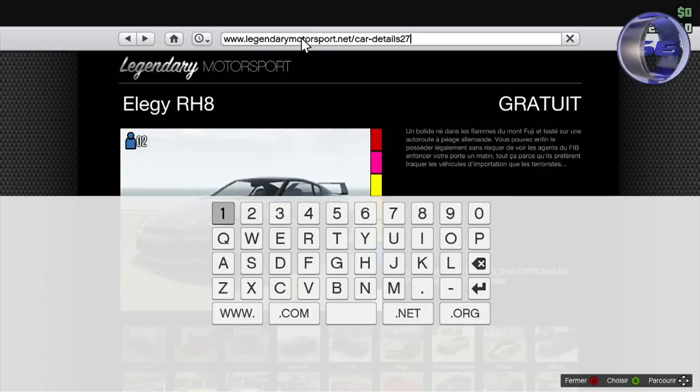Vous allez atterrir ici. Donc là, pour la Camélion, vous allez effacer le 7 de la barre de recherche pour mettre un 8. Si vous voulez la Hotknife, vous allez mettre 29, et pour la Carbon RS, vous allez mettre 30.